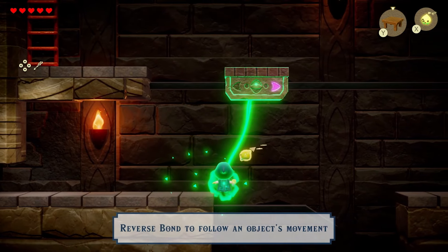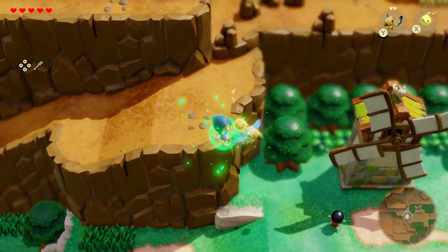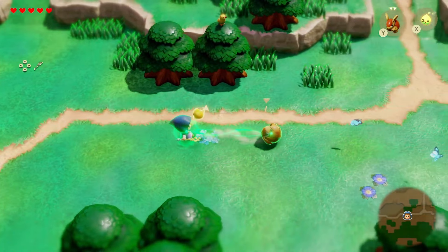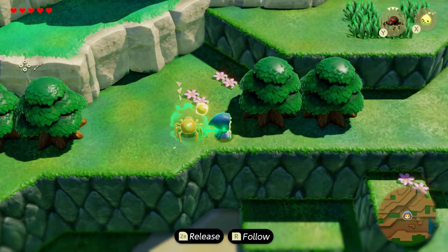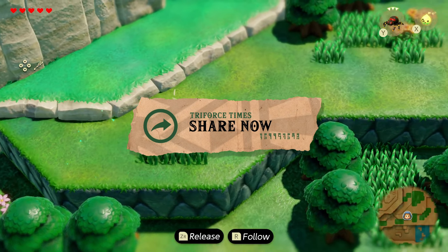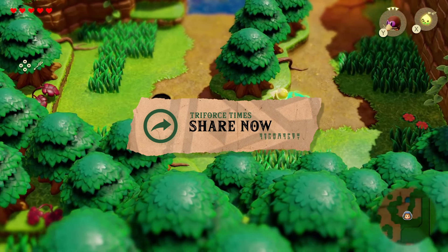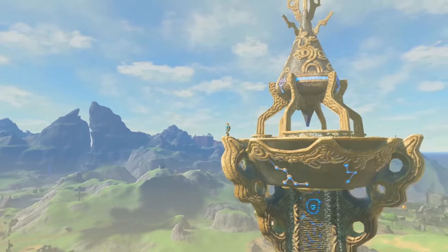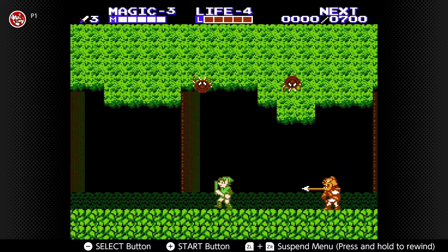All the previews seem very glowing so far, making it even more exciting for The Legend of Zelda Echoes of Wisdom releasing on the 26th of September 2024 — just over three weeks away. Check out all the hands-on previews linked in the description, and let me know your hype levels in the comments. That's it for this hands-on preview roundup for Zelda Echoes of Wisdom — thanks so much for watching. Don't forget to hit subscribe for more Zelda content here on Triforce Times, and you can also like and share the video.